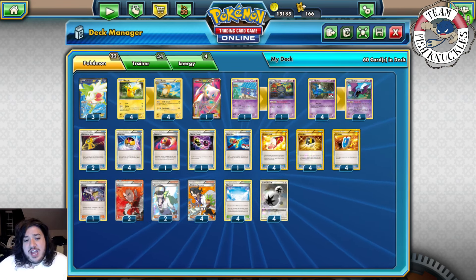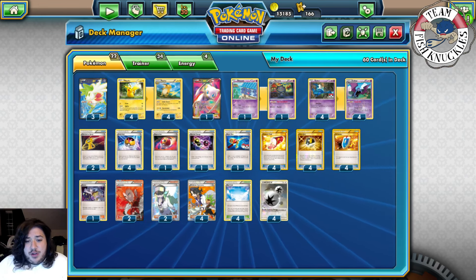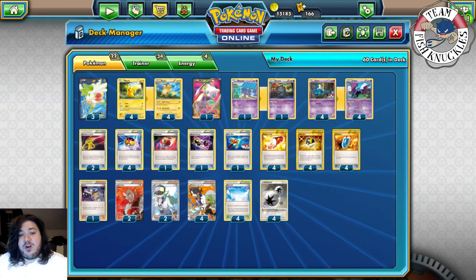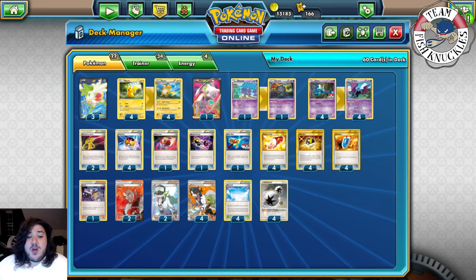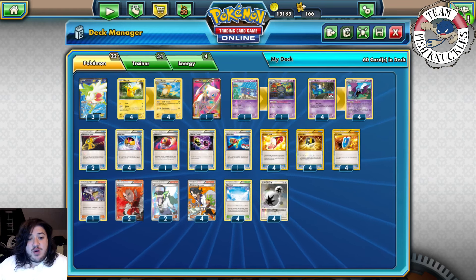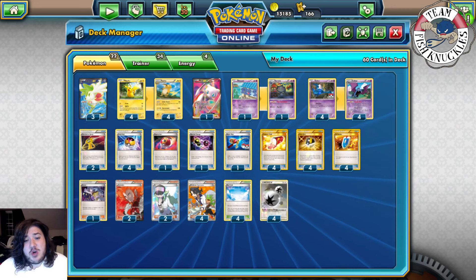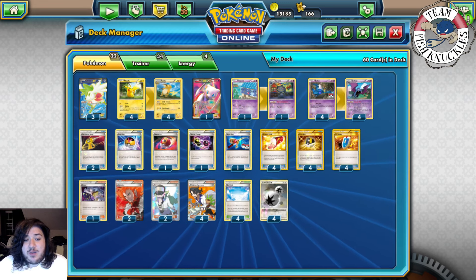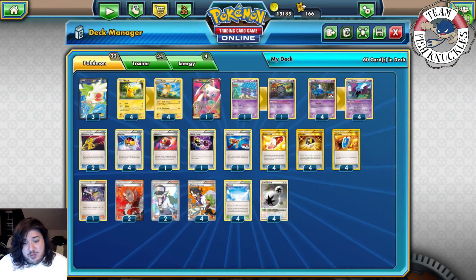Matthew wrote a really nice breakdown. He said this is the list he built for Raichu that guided the top 32 in Atlanta. He used to run two Bridgette but his brother convinced him otherwise to run a fourth Level Ball and something else. He also noted you cannot reuse Golbat with Devolution Spray on the same turn — if your stadium ever plays Parallel City, feel free to discard Golbat at will.